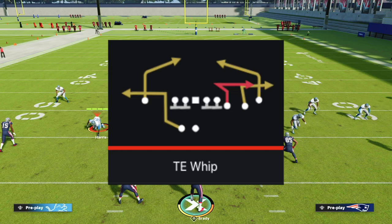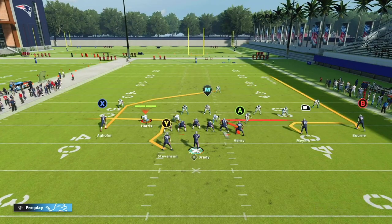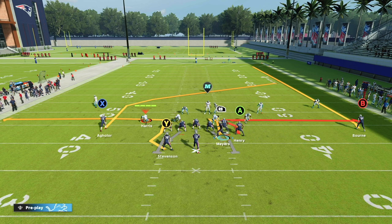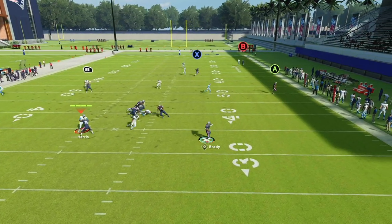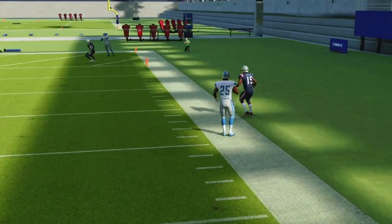The next play is TE Whip. This is a great man-beating play — the tight end route has a unique whip route that no other play in the game has. To set this up, put our B receiver on a fade route, our RB on a hitch, and then motion over RB. When he gets between our running back and X receiver, we snap the football. We're going to have multiple man-beating routes — our A receiver wins, our X receiver wins, and they're at different levels making this very difficult to guard for a user.